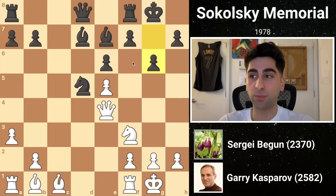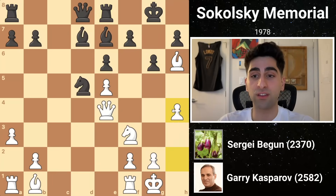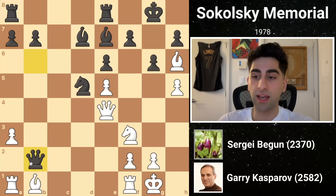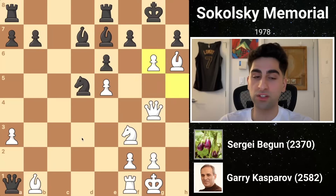Kasparov immediately exploits the new dark square weaknesses with bishop h6, hitting the rook, who shifts over to e8. In aggressive fashion, he follows with h5, preparing to throw everything but the kitchen sink at black's king. Black cannot do much to stop it, and he deploys his queen onto b3, where she attacks the b2 pawn. White, unfazed, pushes h5. Now black could take the pawn on b2, attacking the rook, but white would just slide the queen over to g4, with the threat of capturing multiple times on g6. Were black to take the rook, white would capture on g6 with the pawn, threatening two discovered checks, which would both lead to a checkmate on g7.